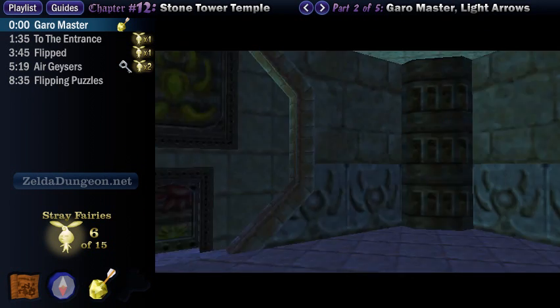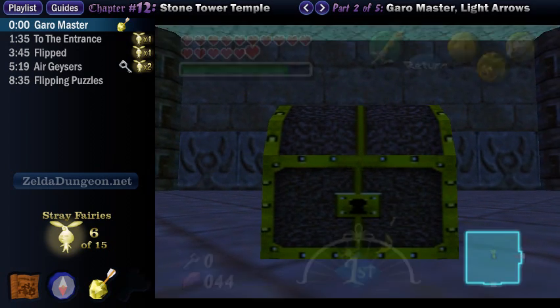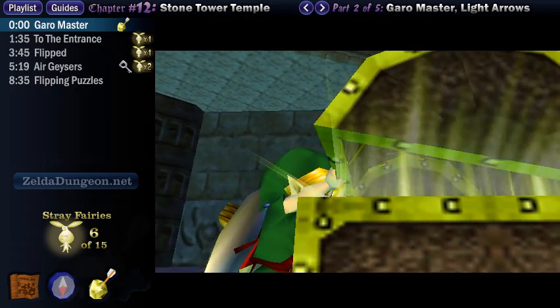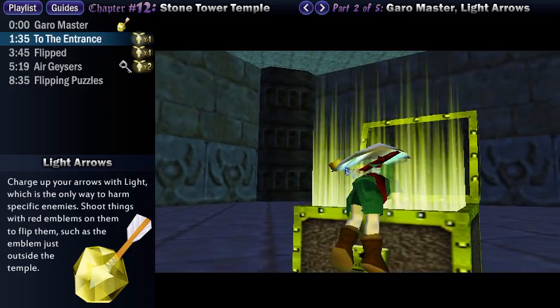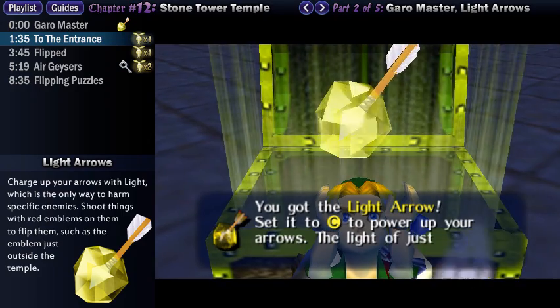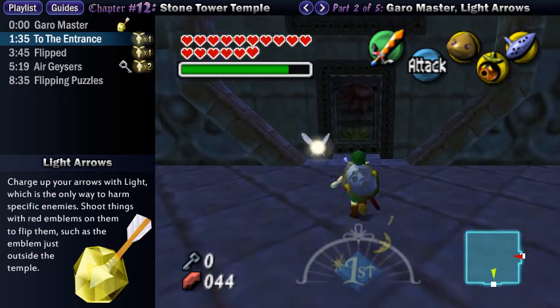He says that we need to shoot the golden light into the red emblem outside to rearrange the temple itself. Now, open the large chest that appears to get the Light Arrows. You can use this with magic to charge up your arrows and make them all snazzy. They do decent damage in general, but they are also required to defeat some specific enemies in this game.